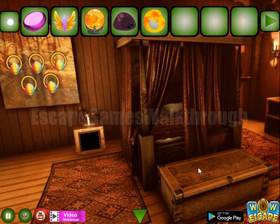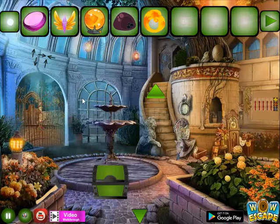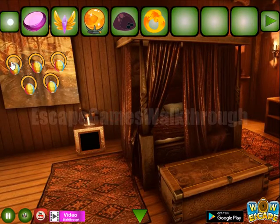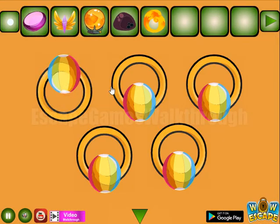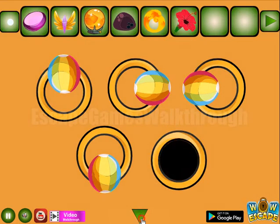Here we can do nothing for now. Here's a place to use these directions. Let's use them: point up, right, left, down, and up. And we've got the flower.